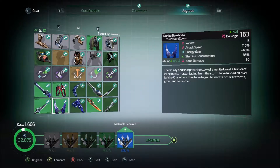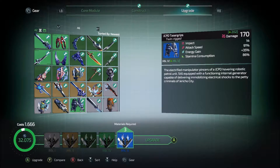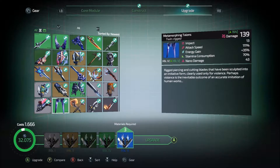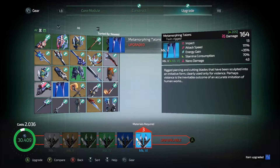These are actually somewhat interesting to me, but I don't think I'm going to mess with them too much. Our current weapons have less impact, but have higher attack speed, more energy gain, and lower stamina consumption. And then we have lower attack speed, slightly higher energy gain, higher stamina consumption, but this also does nano damage. I'm kind of digging the higher attack speed thing. Let's beef those up before we do anything else.